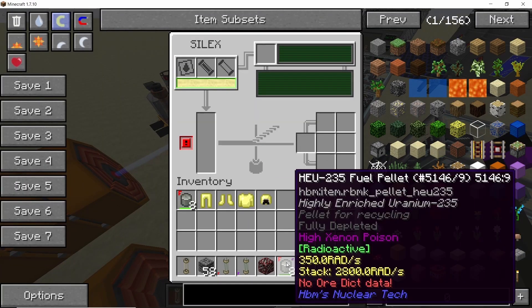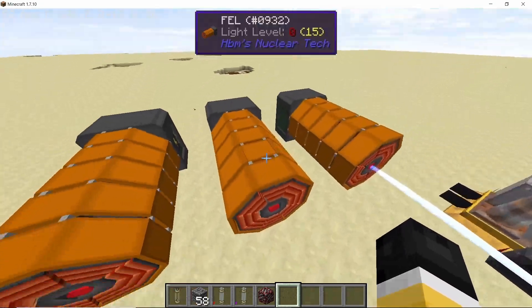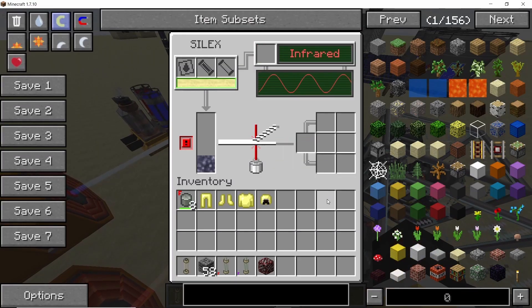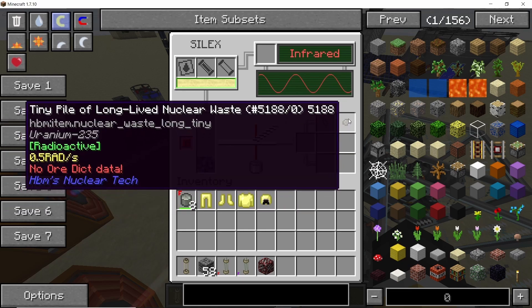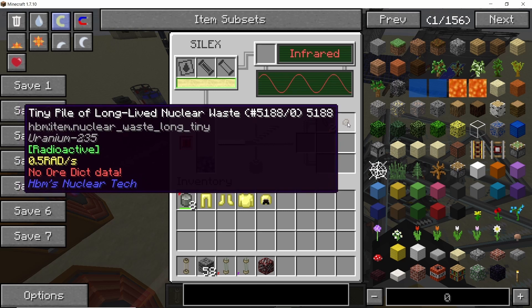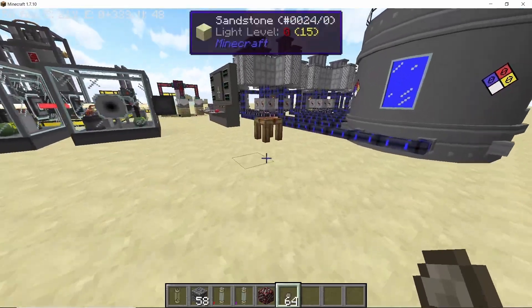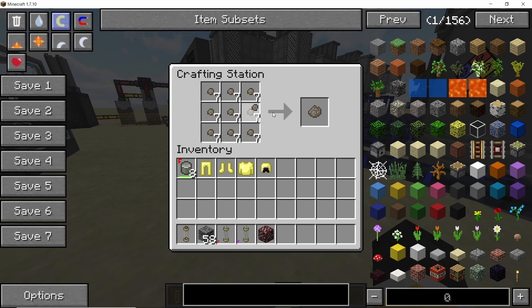Let the fuel rods deplete completely, then cool them down to obtain fully depleted pellets — that's what we need. Once you have the high enriched uranium-235 depleted pellets, place them in the SILEX. This time we require infrared radiation. You will get two main products: long-lived nuclear waste and short-lived nuclear waste — tiny piles of each. The main interest here is the long-lived nuclear waste, so collect as much as you can and bring it to your crafting table.